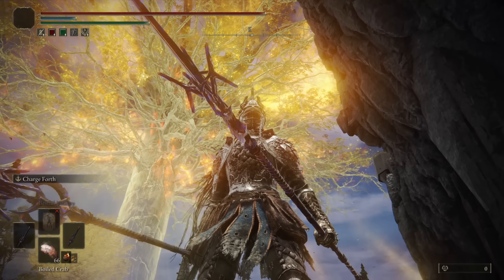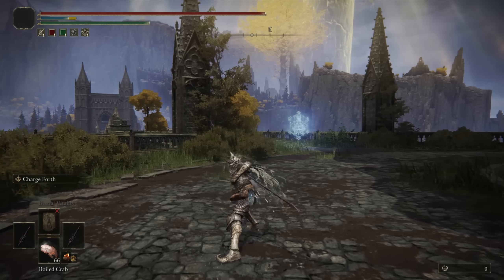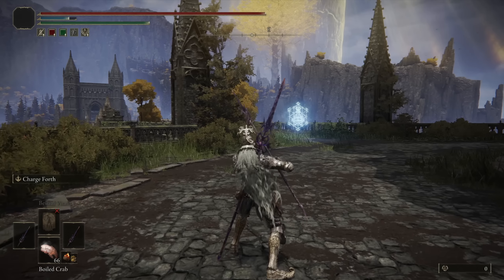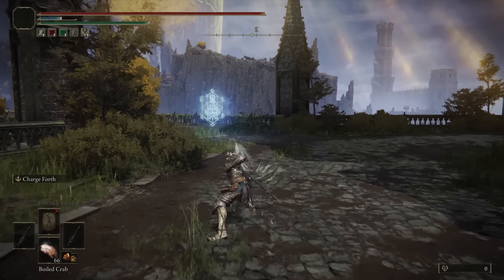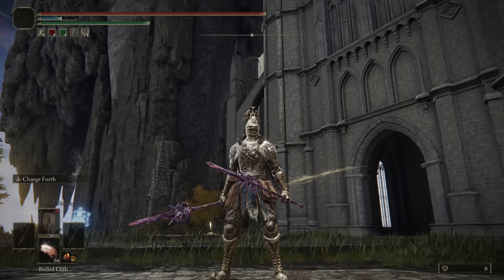The Rotten Crystal Spear is a somber weapon, so you only have access to one Ash of War, which is Charge Forth. You can do a quick charge by not holding the Ash of War button, or hold it for the longer-range charge. That's all I really have to say about the weapon — let's see how it performs in the duels and invasions.